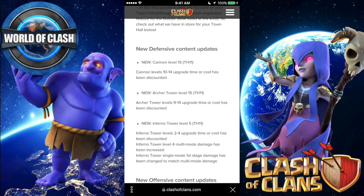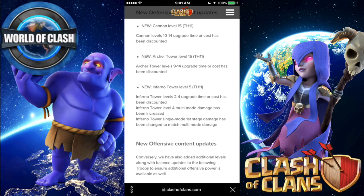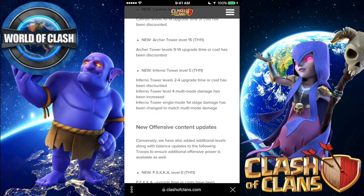So anyways, new Cannon level 15 — Cannon levels 10 to 14 upgrade time and cost have been discounted. There is also a new Archer Tower level — level 15 — available at Town Hall 11, and the time and cost for the lower levels are reduced as well.